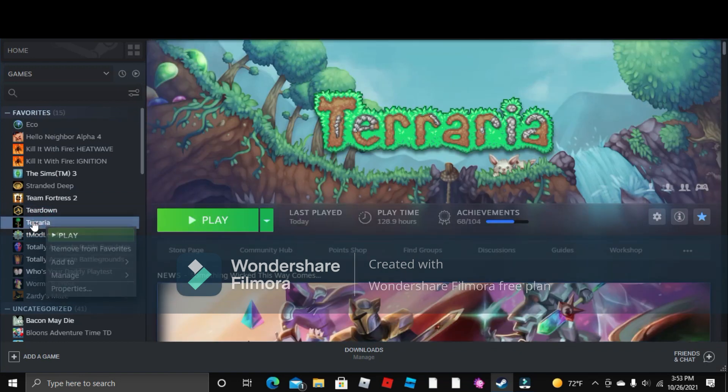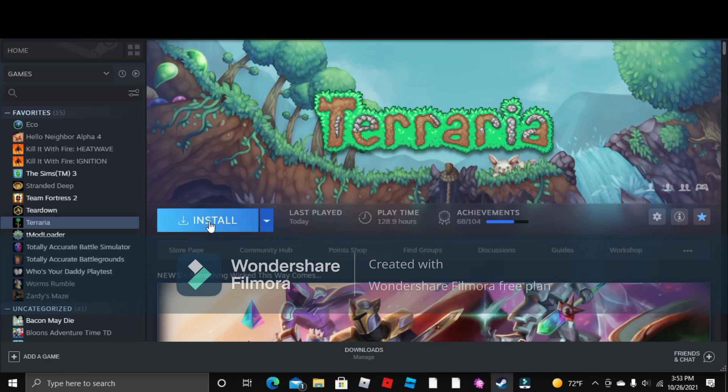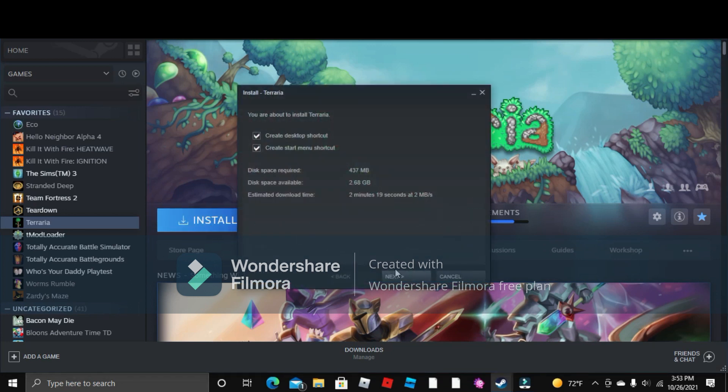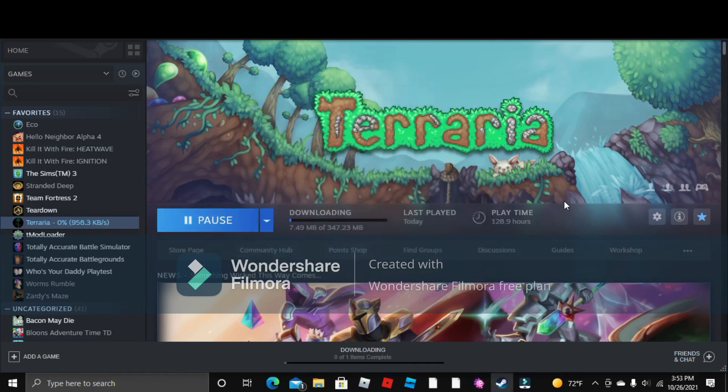And if that doesn't work, you should just straight up uninstall Terraria. Under Manage, uninstall. You're going to uninstall it, wait for it to uninstall, then you're going to reinstall it. Wait for it to download, and when it's downloaded you should be able to open it.